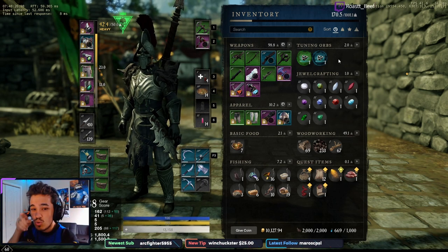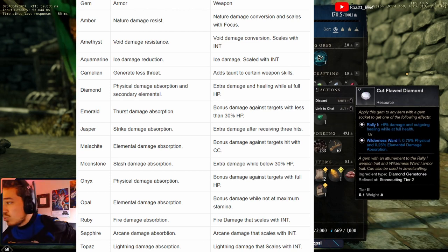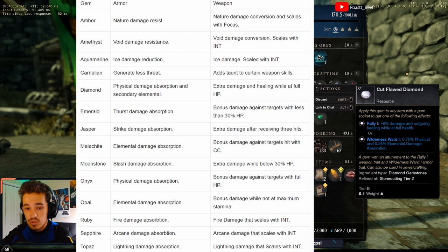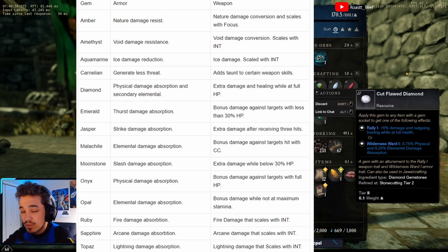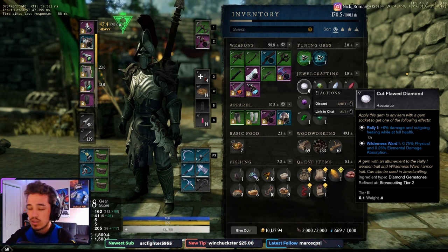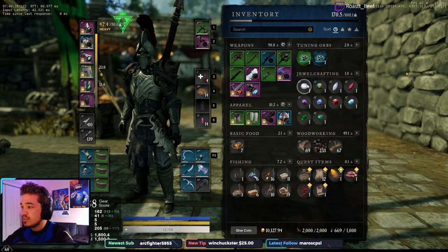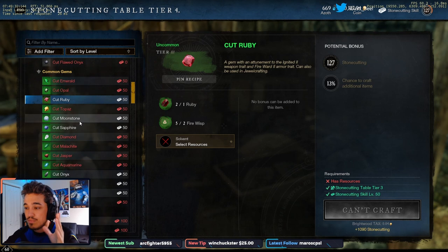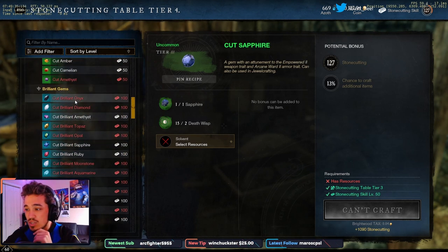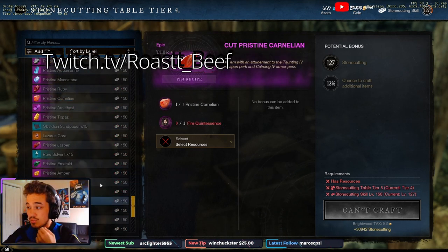I'll put up a list on screen now showing what all of them do. Each gem has different buffs — typically when on your armor it gives you damage reduction from a certain type like physical or elemental, and when on your weapon it gives damage of a certain kind. There are four tiers: cut flawed gems, cut gems, cut brilliant gems, and cut pristine gems.